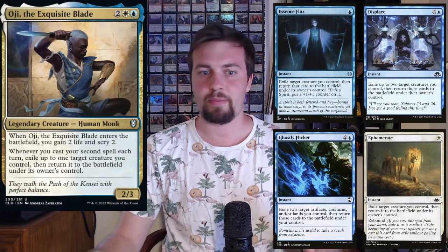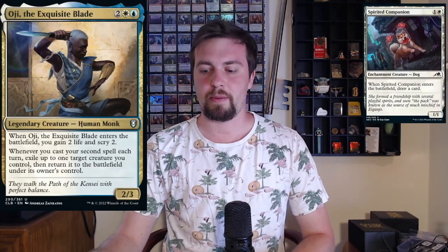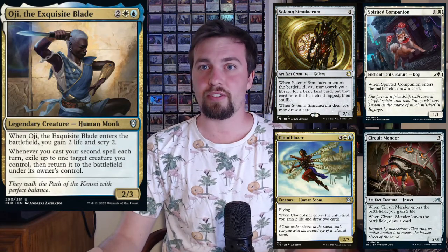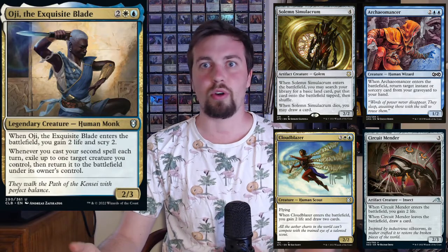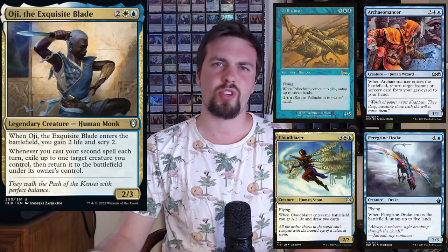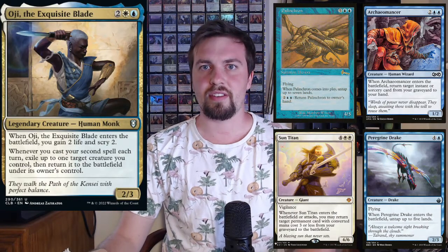You're going to want a lot of flickering because this is a flicker-based deck — your commander has a great ETB and you want to capitalize on that. Next, additional creatures with solid ETBs include Spirit Companion, Circuit Mender, Solemn Simulacrum, Cloudblazer for great card draw, Archaeomancer which can get back your Ghostly Flickers or cards like that, Peregrine Drake and Palinchron — you can go infinite with Deadeye Navigator.